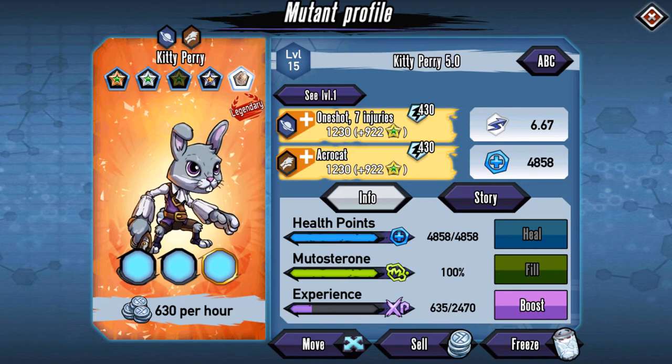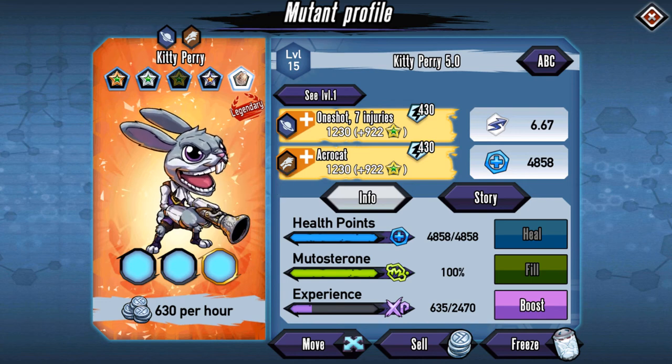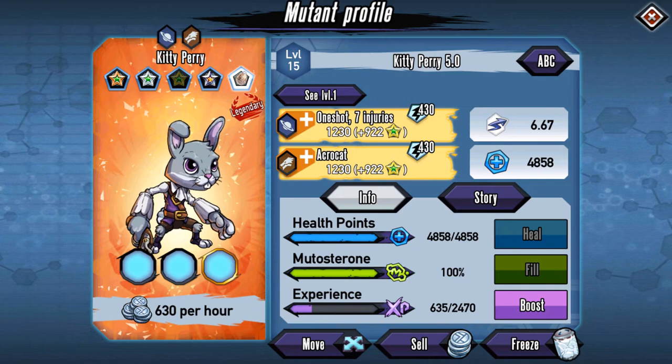We do have other Easter characters that we need to get done as well, so I'll be getting those done and putting those out. We already have the platinum version for this one — we had the gold of course, but you just merge two golds to get the platinum. I just never made another one of those.